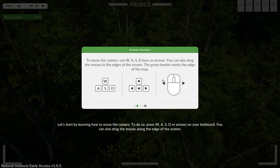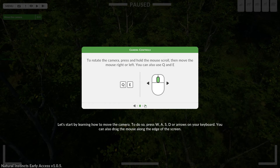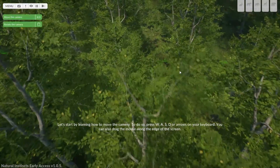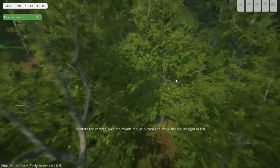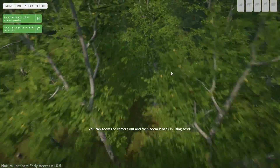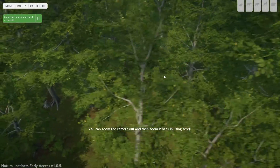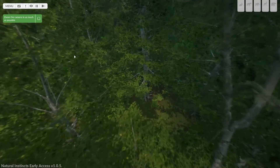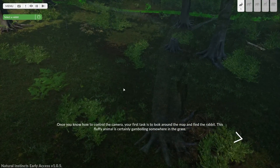Let's start by learning how to move the camera. Press W, A, S, D or arrows on your keyboard — you can also drag the mouse along the edge of the screen. To rotate the camera, you can zoom in and out using scroll. I like the narrative, man. Zoom the camera in as much as possible.